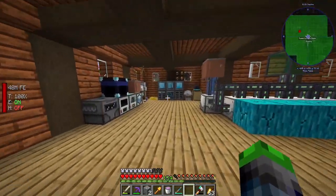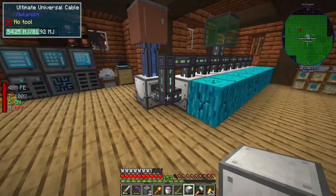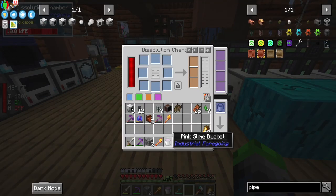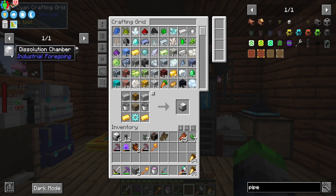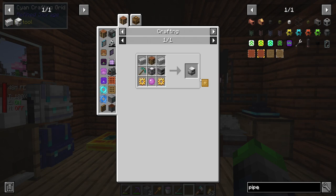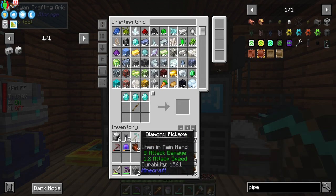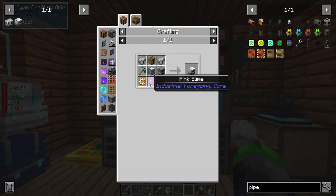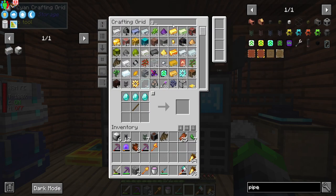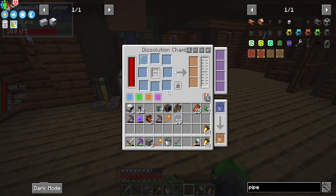So dissolution chamber — bam — we got it. Now that we have the dissolution chamber, we don't need the mob slaughter factory, fluid extractor, latex processing unit. We need some crafting tables — got a few of those. We need some diamond pickaxes — got a few of those. Pink slime, and we need glass panes — what a pain. So here, and then we just do this, right? Yep. So 1000 makes it, and it uses 300. So we just need to do it two more times. You can't stack it, I forgot.